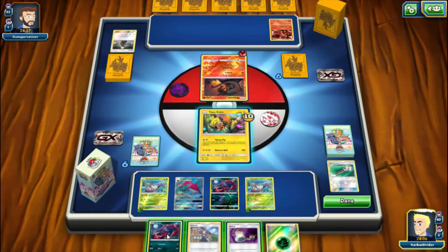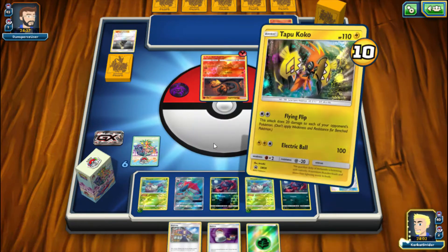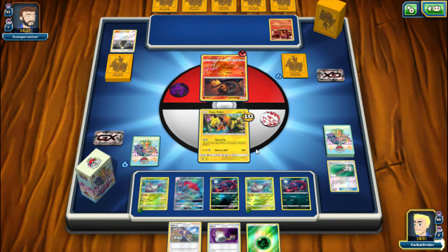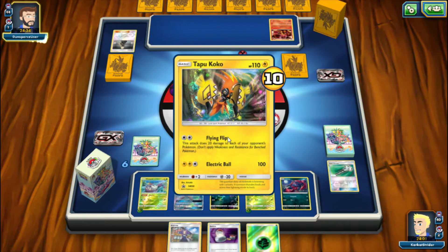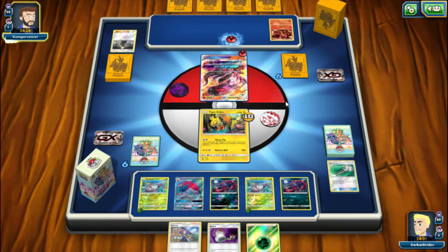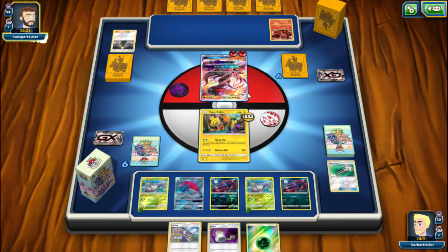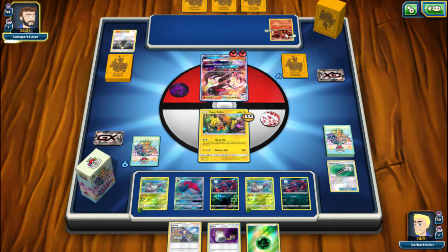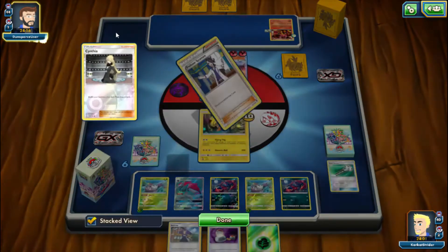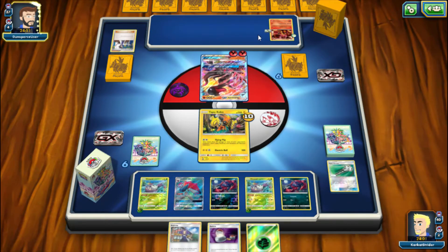We don't have it, but that is alright. I need a DCE sooner or later, because Kukui spreads a lot of damage around, and it's just a bit of fun to use — plus it's got free retreat. They're setting up, yeah they are setting up Salazzle. They're going to set up the Volcanion I think. They're dumping just some energy.